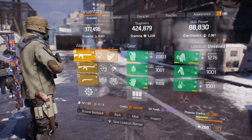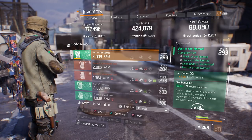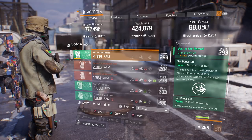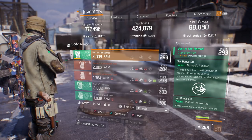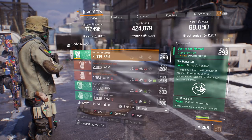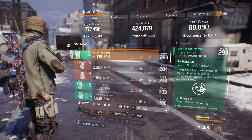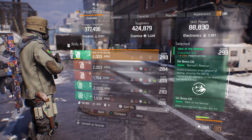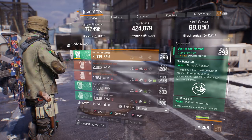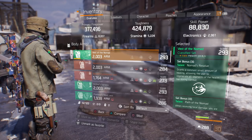So I'm running a six-piece Nomad set. Set bonus two: 15% health on kill. Set bonus three: Nomad's Resolve grants a constant small amount of healing, allowing the user to regenerate all segments of the health bar during combat. That's why Nomad is so good for solo players, and so good in 1.8.3, because a lot of our healing was nerfed. The drop-and-pop of the box was nerfed, so we really don't have that burst healing anymore. That's why the Nomad six-piece classified set works really well, especially now in 1.8.3.